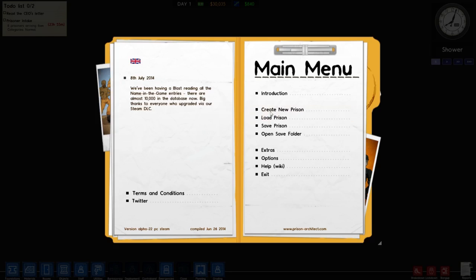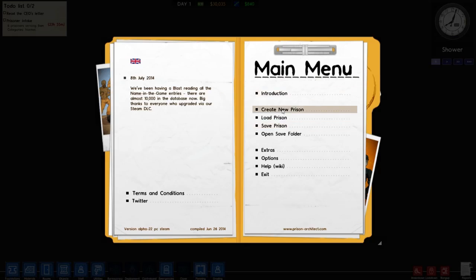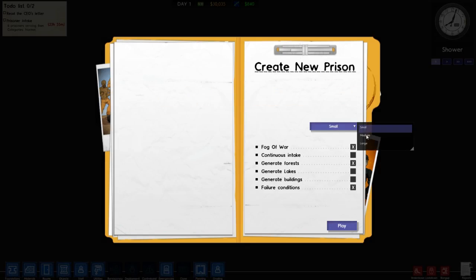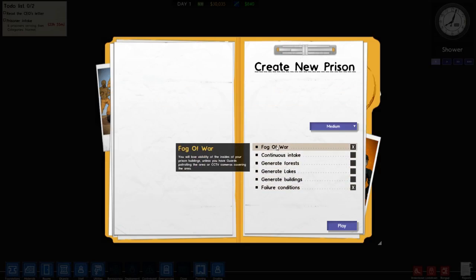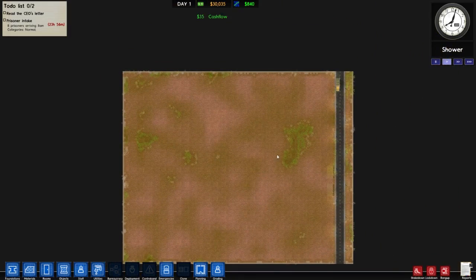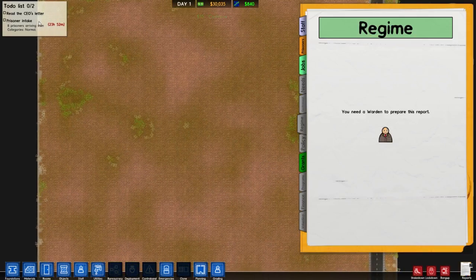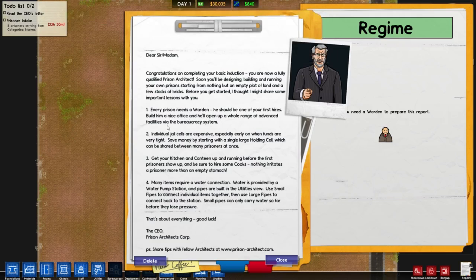Hey guys, what's going on, it's Grizzly here. Welcome to episode two of Prison Architect — the episode where we're actually going to start our own prison. We're going to go to medium, no forests, just for this. Okay, so here we go. This is what we're starting out with. A couple things I want to do: first things first, you need a ward and individual jail — stars are expensive — it's a large holding cell.